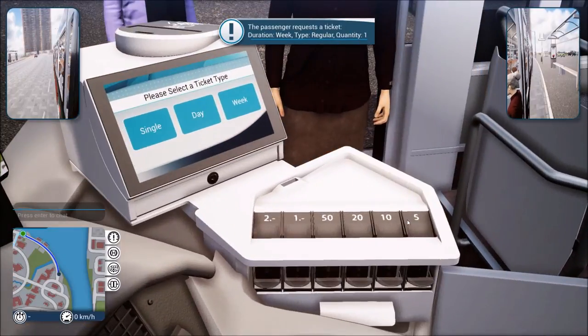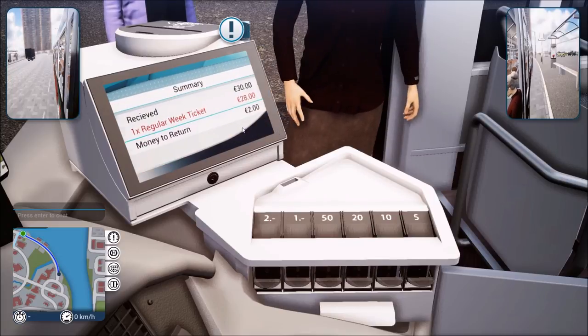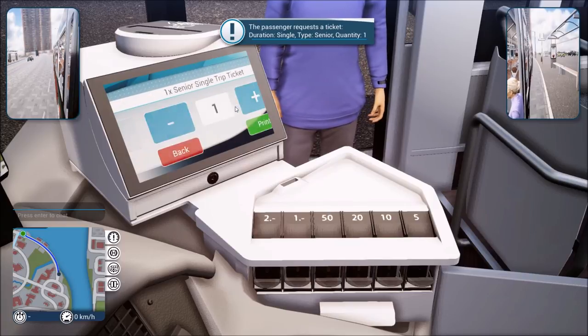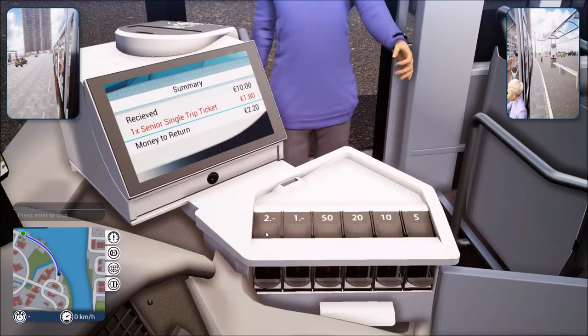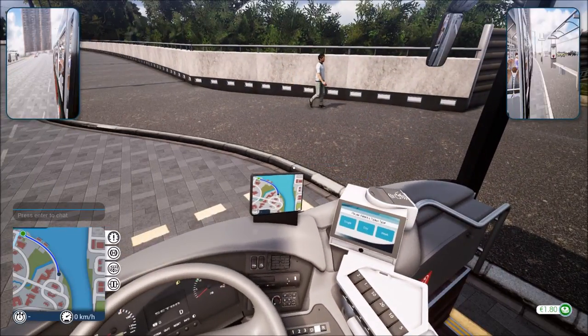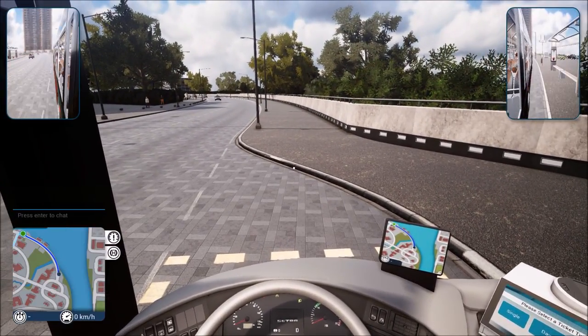Let's give out some tickets. We have a week, regular, and quantity of one. So far, so good. I kind of wish that I could see the actual person while we're doing that. It might even be kind of cool to give us some dialogue options so we can actually talk to them a little bit, at least on a basic level while we're going through this process. Looks like everybody's got what they need.